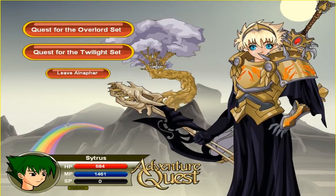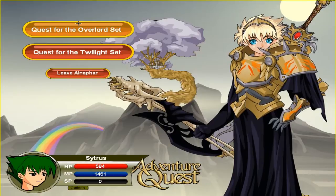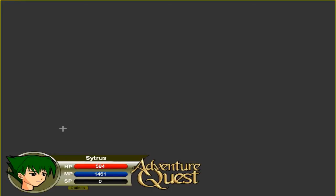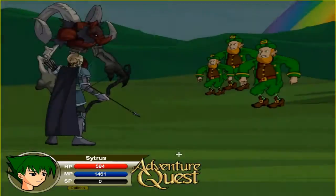If you don't know how to get it, you go to Alphanar, and you might be wondering where it's at — you just click on the rainbow. Click on the rainbow, and there you go, you start the quest.